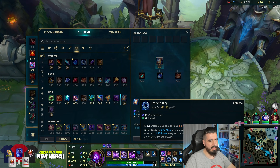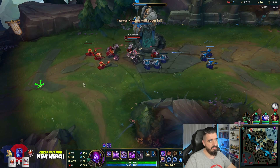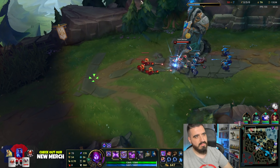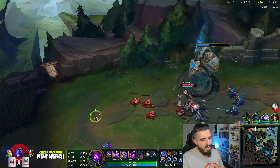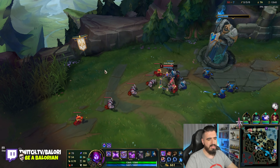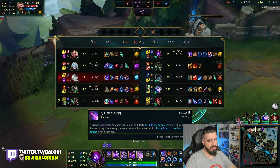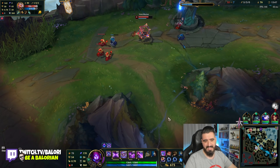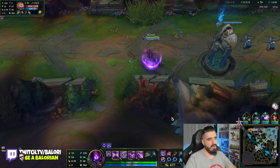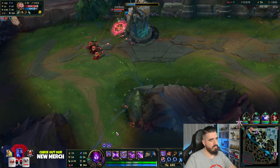Let's get our item and go back to the lane. I got my item so we are ready to go. The second item is going to be Void Staff. With two items you don't need anything else — you can one-shot any target. Doesn't matter if it's going to be one or two or a thousand targets, you still destroy them.